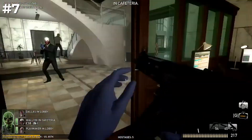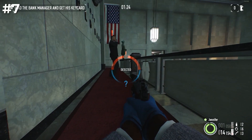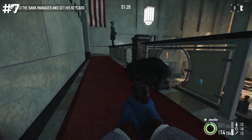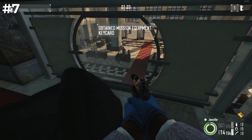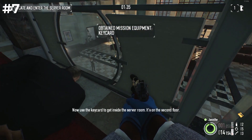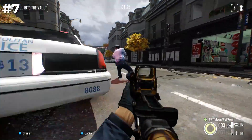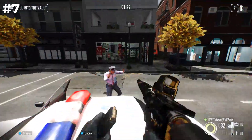Players are granted the audacious power to kidnap non-playable characters as a crafty tactic to evade the law during high-stakes chases. Picture this: you've just pulled off a daring bank heist, and the entire city's police force is hot on your tail. Instead of surrendering or resorting to a hail of bullets, you can now strategically snatch an unsuspecting NPC off the street, holding them hostage in your vehicle as a human shield.